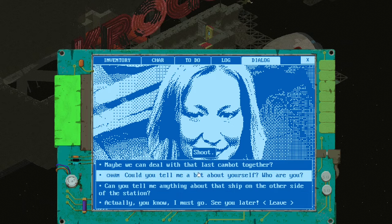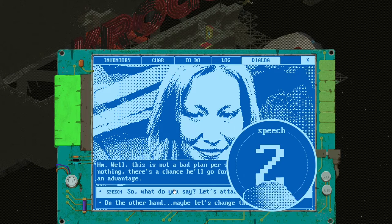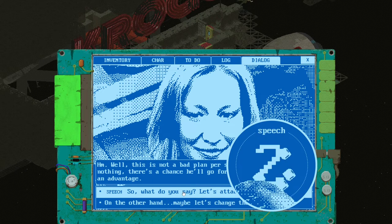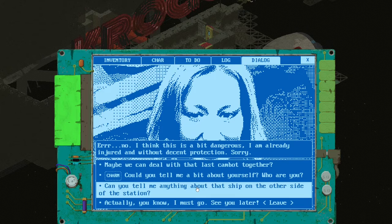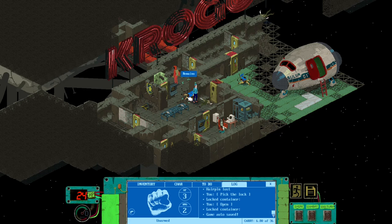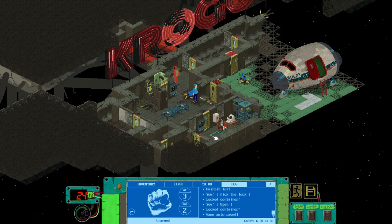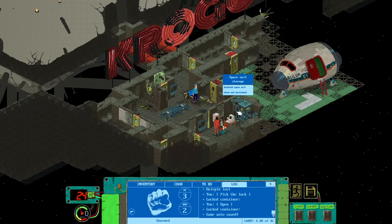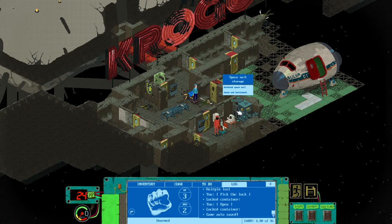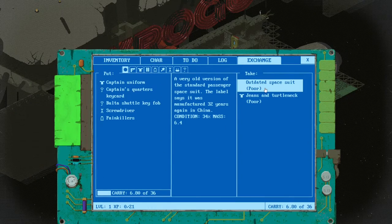The first character you meet in the game will be Finn Ellison. Talk to her and you'll soon understand that her spacesuit is broken and you need to find her another one. You'll have to deal with a nasty droid — Ellison will help you after that. Just go through that door and there will be a spacesuit storage, which will be locked, so don't forget to take some hairpins with you.